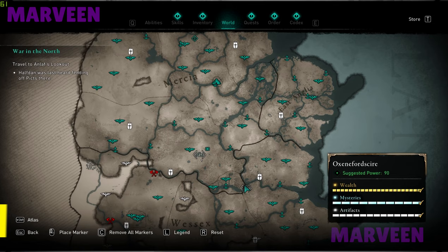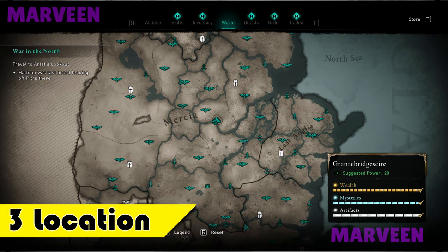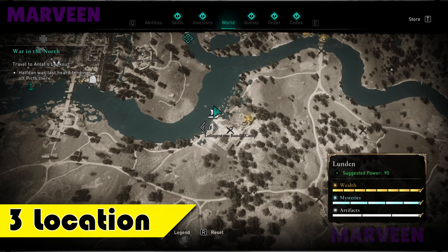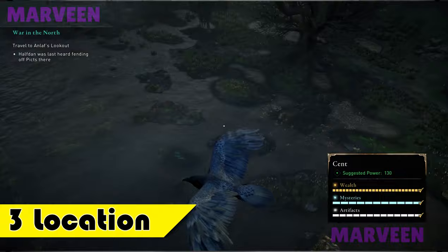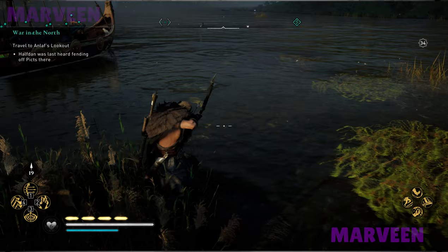Let's go to the third location, which is exactly here — just in the sand, in this river. Here there are going to be other fishes as well, not only burbot, so you need to be aware of that. Of course, there are many other locations all around the Valhalla world where you can find burbot, but I just picked these locations.